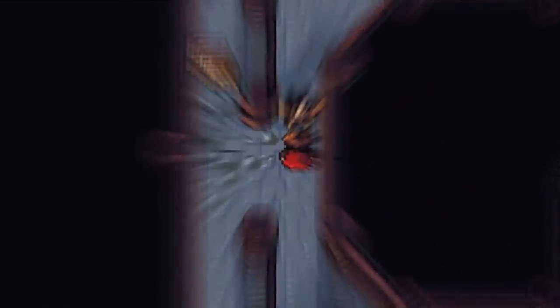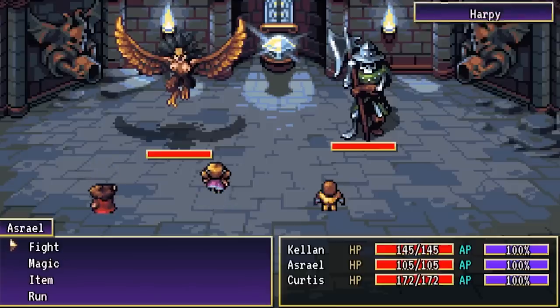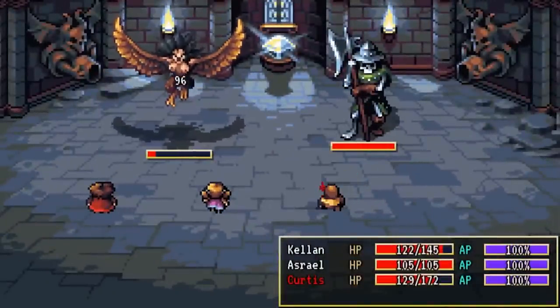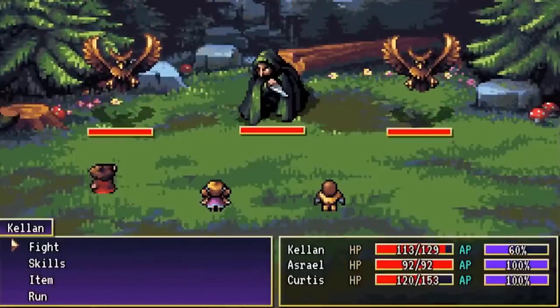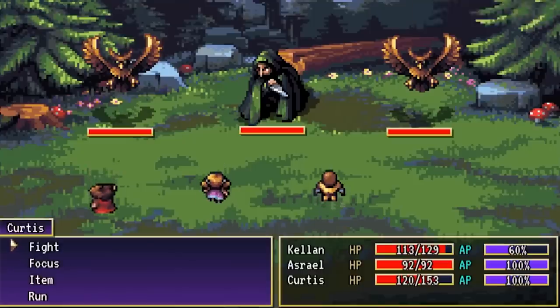Shadows of Adam is a turn-based Japanese-style RPG available to play on PC and Nintendo Switch. It was developed by Something Classic after a successful Kickstarter campaign raising over $20,000. Shadows of Adam originally launched in 2017 for PC and was just recently ported to the Nintendo Switch, which is the version I played for this review.